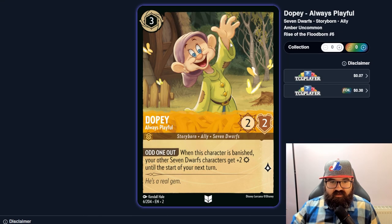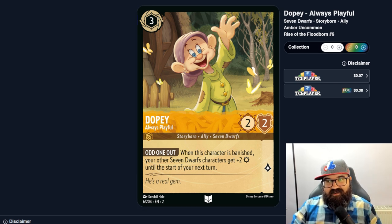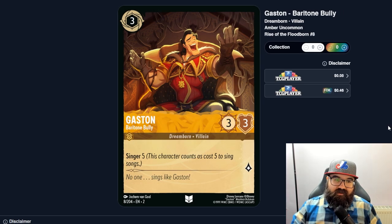Dopey — when this character is banished, your other Seven Dwarfs get plus two strength until your next turn. That could be a nice board clear swing if you let Dopey challenge first. The Dwarfs might work as an anti-aggro strategy — if the synergy all comes together that could be powerful, though it's asking a lot for it to align perfectly.